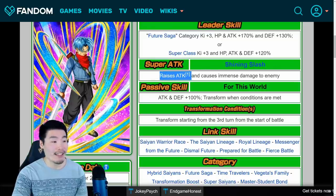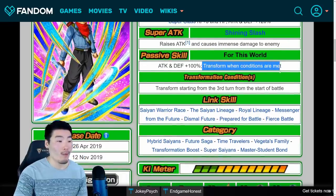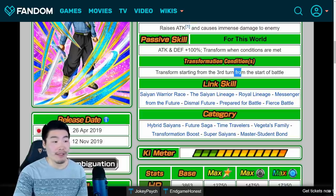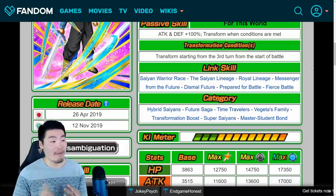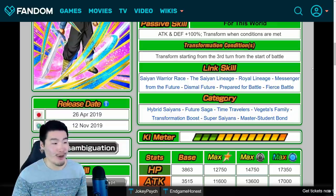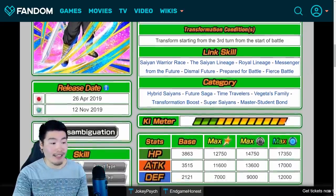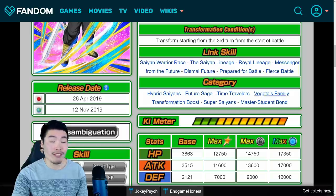His super attack is Shining Slash, which raises attack and causes immense damage. His passive is For This World: Attack and Defense plus 100%, and he transforms when conditions are met — all that needs to happen is for you to be on the third turn from the start of battle. His links are Saiyan Warrior Race, Saiyan Lineage, Royal Lineage, Messenger from the Future, Dismal Future, Prepare for Battle, and Fierce Battle. Categories include Hybrid Saiyans, Future Saga, Time Travelers, Vegeta's Family, Transformation Boost, Super Saiyans, and Master-Student Bond.